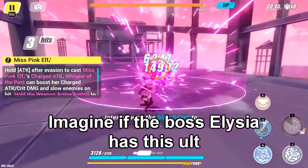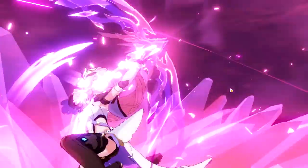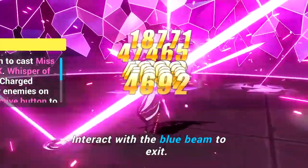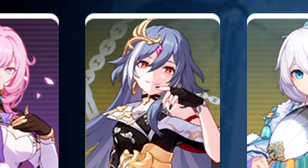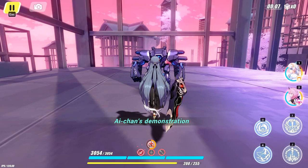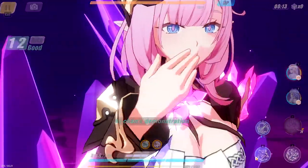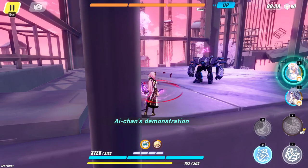Imagine if the boss Alicia actually has this ult. That would be so freaking stupid — imagine if she does this and then proceeds to wreck you with ricochets. Team synergy! Miss Sentience wants to take over — she casts sword attack, which triggers QTE because it slows them down. Cast QTE, weapon, then ultimate. Shouldn't you do the extra charge attack first before doing the ult? It's a waste if she doesn't do that.